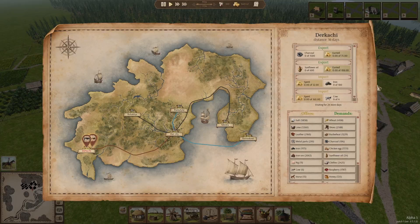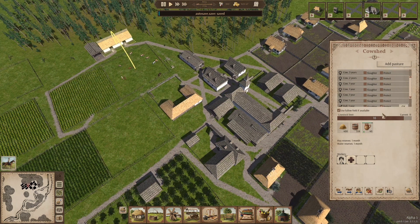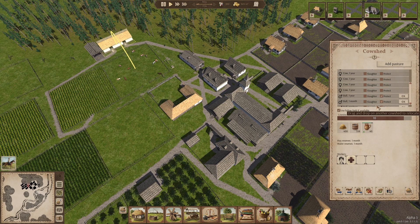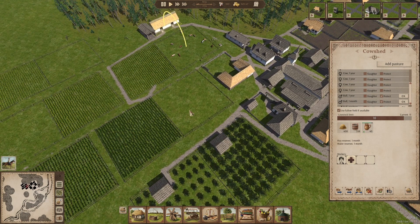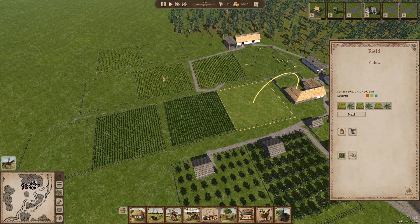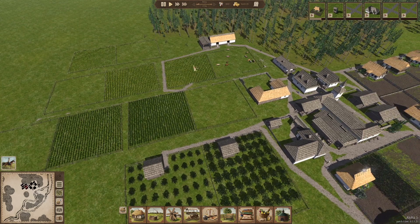I'm going to change the livestock limit to 18 — as soon as it gets to over 18 they can start slaughtering any excess cows. I'm going to protect the bulls because we need them to do the hard labor. I'm going to start assigning them to plow the fields as well. I do want to keep one or two fields open as a fallow field for the cows to graze on. With my hemp farm I'll say don't plow, and with this one also don't plow — so we've still got fallow fields for the cows.